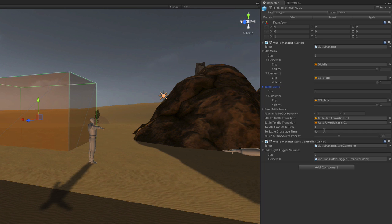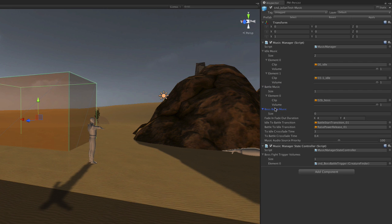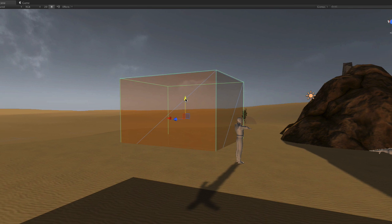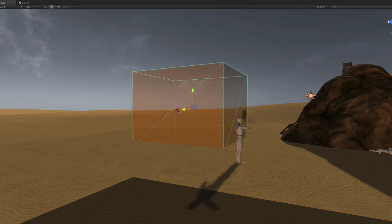And how fast it should fade back to exploration mode. Finally, I can define cubes that trigger special boss fight music. When you enter such a cube — which I can place wherever I want — this special boss music will be played. And now let's listen to how it works.